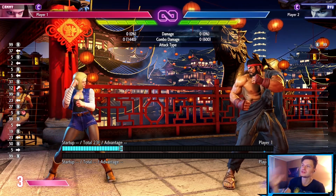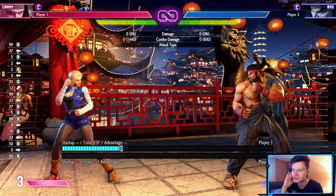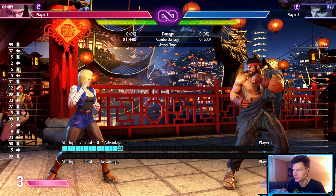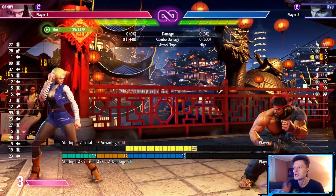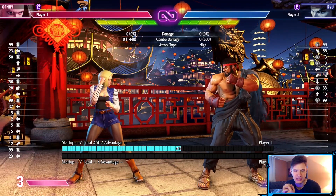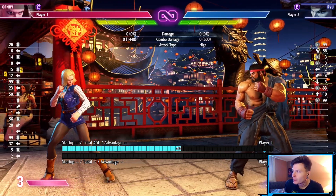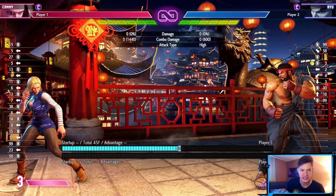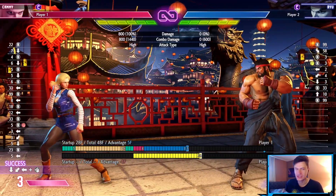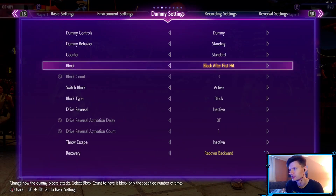Just because something has a counter doesn't mean you never use it. Using it once or twice makes your opponent want to counter. If Ryu throws a single fireball that I wasn't ready for, now I want to jump — and then I get DP'd. Then he stops throwing it, he's walking forward, giving up space. Or I start backing off to bait him, and he's just walking me to the corner. By treating the fireball as a poke at that range, you're essentially turning your character into Dhalsim.